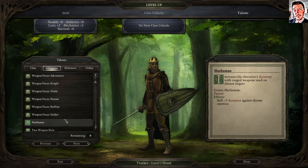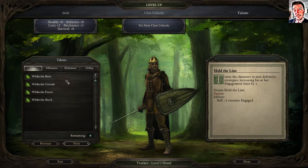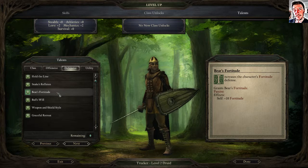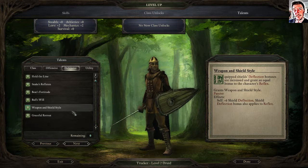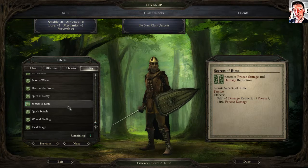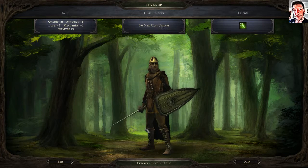Otherwise I could go with dual wielding or two-handing. I could try to focus on weapons, but I think if I'm going to be fighting in melee I'll use an animal form, so it makes no sense not to take the lightning boar talent. Let's just go with the lightning-shooting boar.